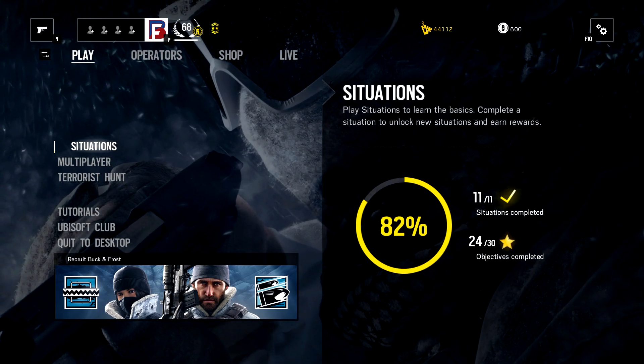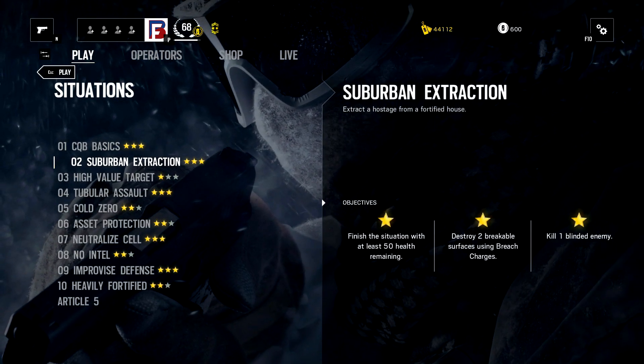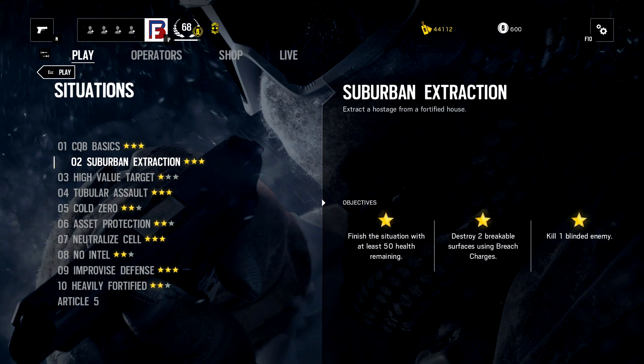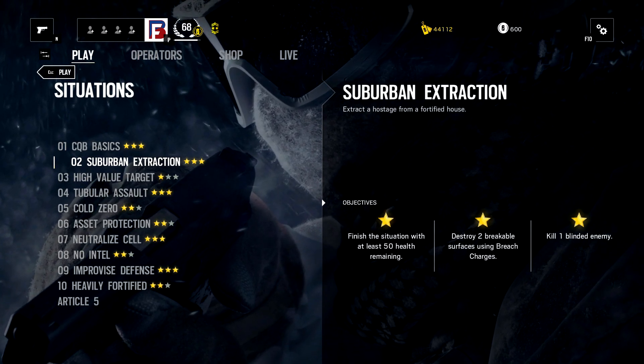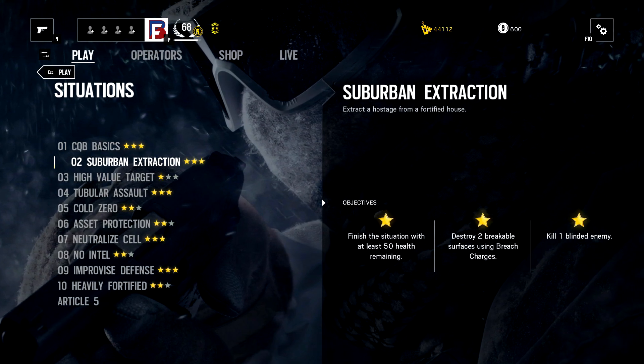First thing you're going to want to do: click on Situations. You're going to play through these situations — this is going to do a couple of things for you. It's going to get you familiar with a couple of the maps, get you familiar with the characters and their special abilities, which is very important. And lastly, it's going to give you renown, which is the in-game currency you can use to unlock operators.